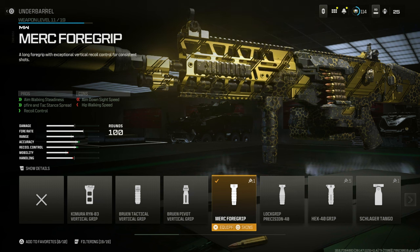Come down to the under barrel. The Merc foregrip absolutely destroys with this gun, and it looks pretty cool as well when you hold it — you've got a nice look on the gun when you grip it. So that's actually a plus as well.